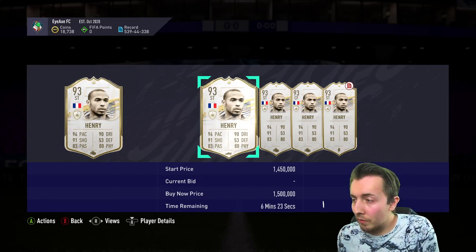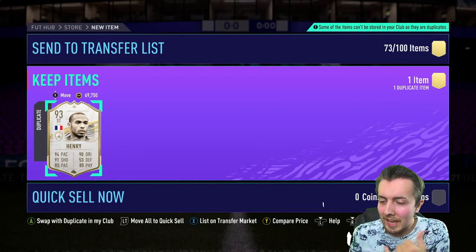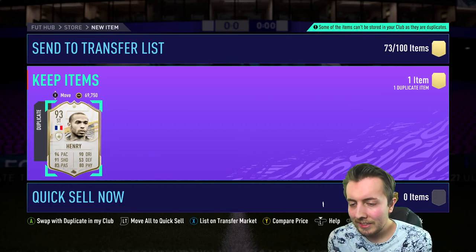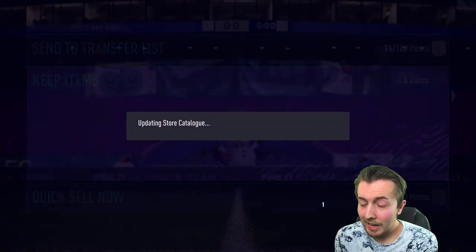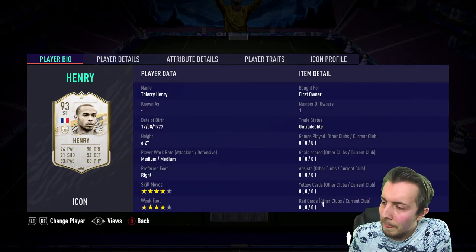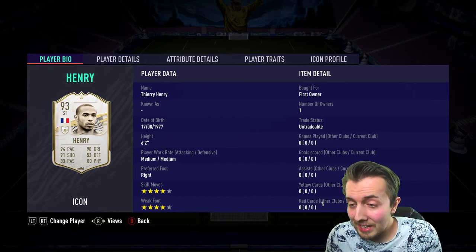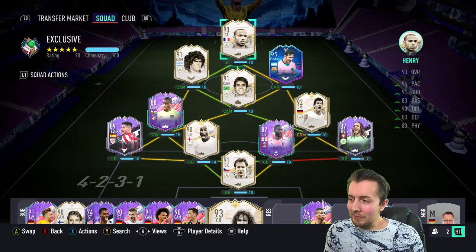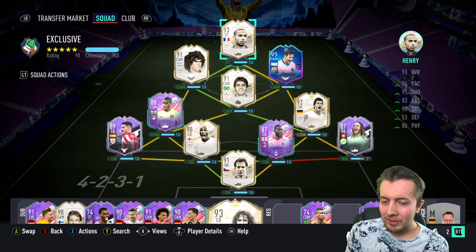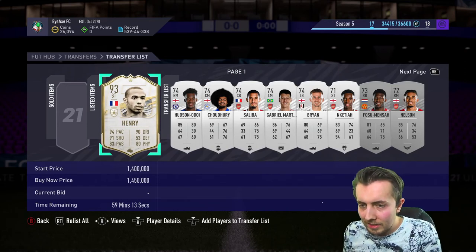This whole video has been a bit botched, but there we go — we tried something different, didn't really work out, but we got a big dub. From all the ones I've seen on YouTube — people getting Nakata, Litmanen, all that trash — and then we got a 1.5 million coin icon in Thierry Henry. That's mad. We'll sell him and I'll probably do a good few more packs. Prime Thierry Henry, first owner, tradeable. I'm just in shock — I was really expecting a stinker, and then the main man pops out. I'm genuinely so happy. The one player I wanted!